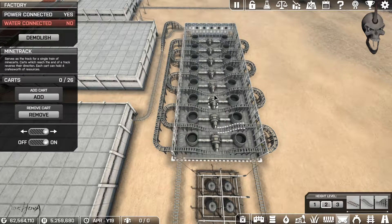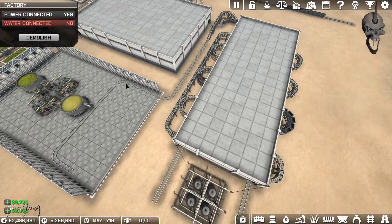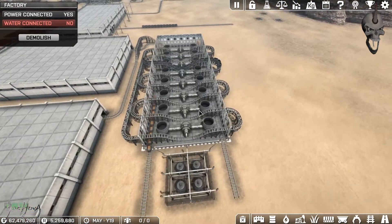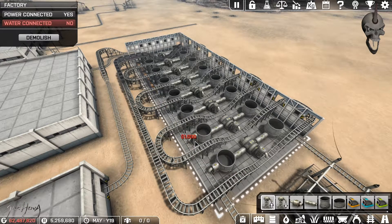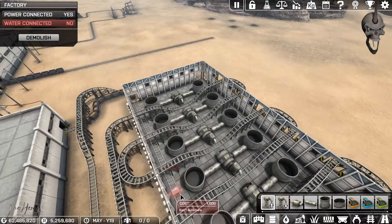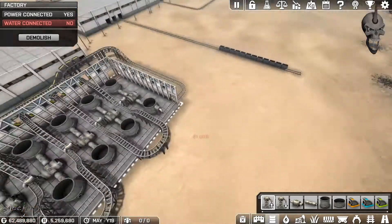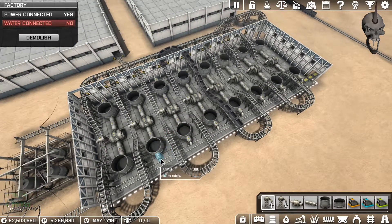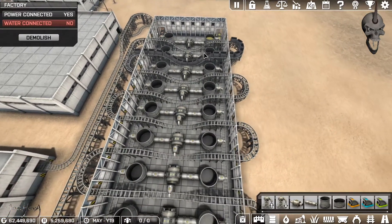I'm going to put at least 16 carts on — let's give it an even 20. This guy needs carts too, so we'll give him 10 to start with. And we're going to need some vacuums on these guys — we'll start vacuuming up the good stuff. We can see our cart snaking along there, and our first grains are arriving. We're starting to combine — look at that.